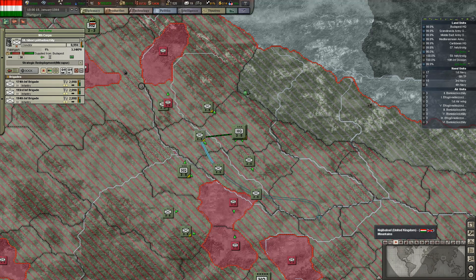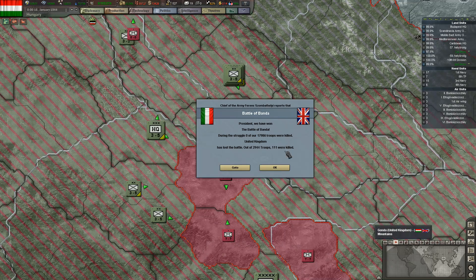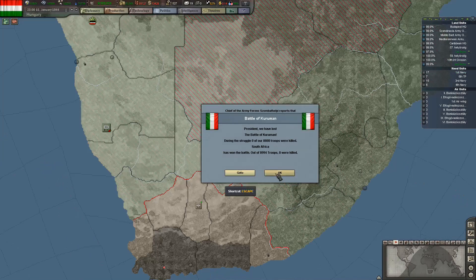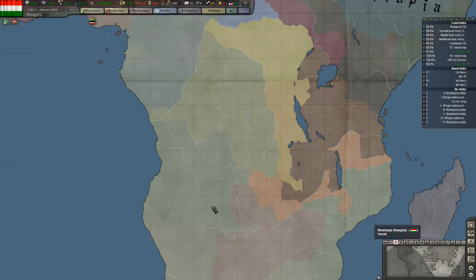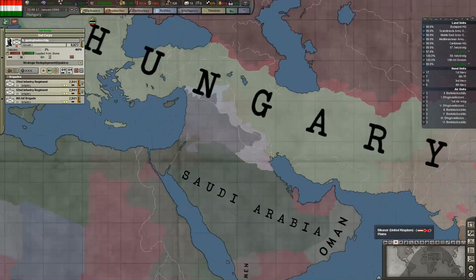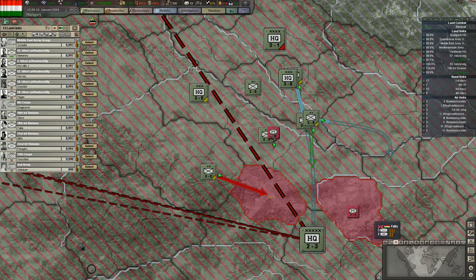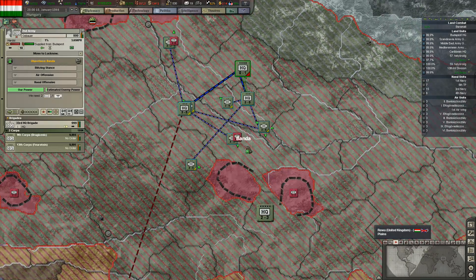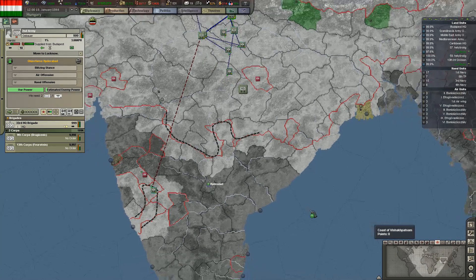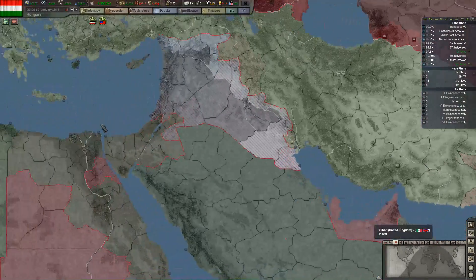We've got plenty of leaders — that's fine. We're going to decrease production slightly. These guys just aren't getting any supply anymore. Supply issues in Africa are not going too well. All of you guys have won the battle, so now we're going to set the new targets: Calcutta. Then we're going to do Hyderabad. So I think we're going to do it now — I'm going to end the episode here. Thanks for watching.